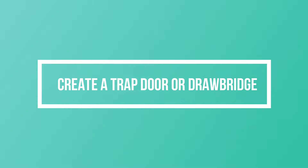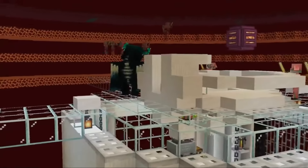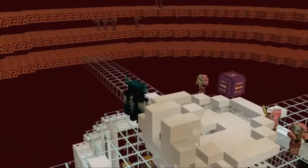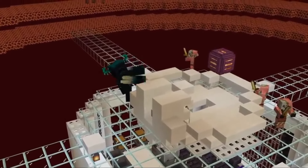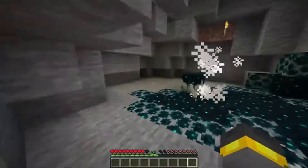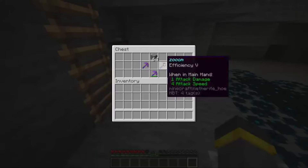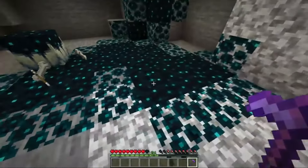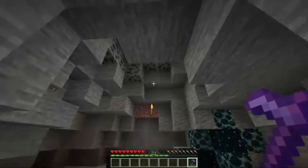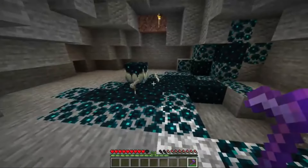Create a trap door or drawbridge. A moat is a great thing to have, but it also creates a problem — it's a moat. You can't get over it unless you want to swim through it, but that takes longer. You have two options: one is to build a tunnel, which can be a bit inconvenient, and the other is to build a bridge. But a bridge is something monsters might use to cross into your territory, so you'll need to figure out a way to protect it. That's where trap doors come in.